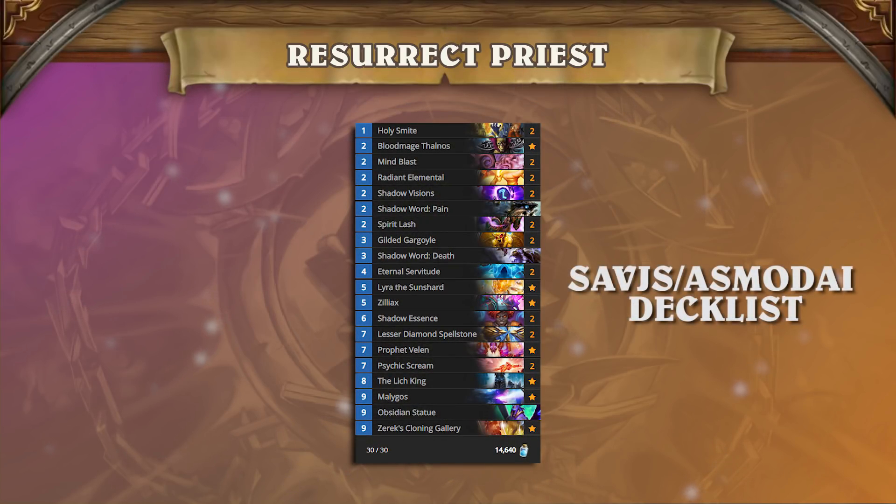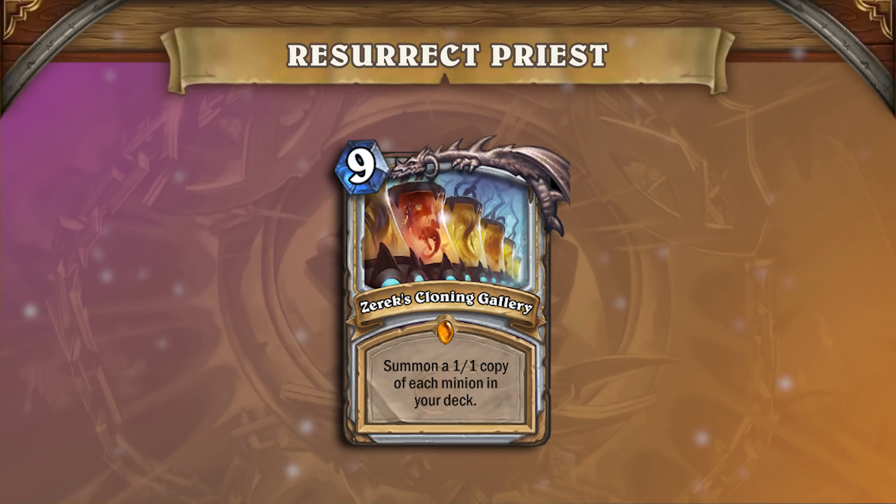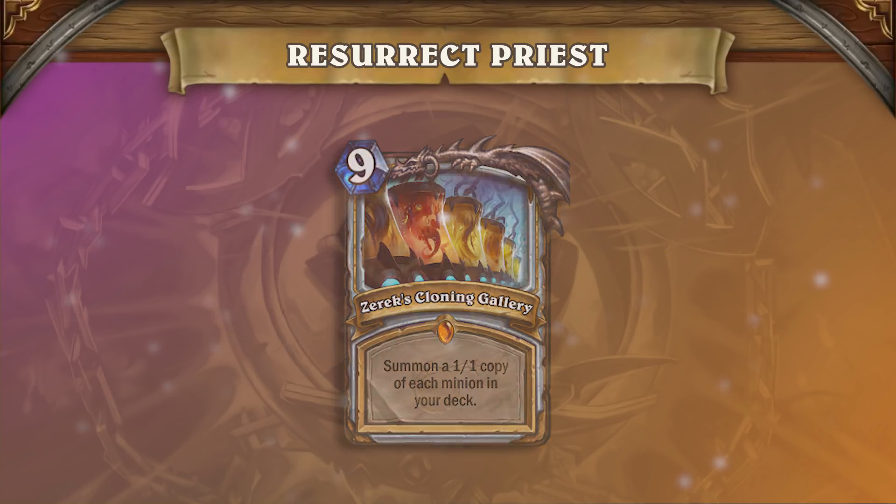The current build of Resurrect Priest's general game plan is more focused on killing your opponent in one turn with its burst. While a lot of the cards were already in standard prior to the Boomsday expansion, the card that really made this archetype viable in today's meta is Xeric's Cloning Gallery, which allows for more consistent comboing by summoning pretty much all the minions you want to revive.